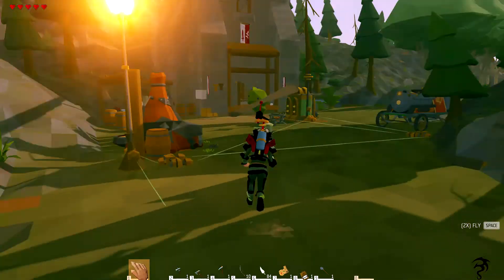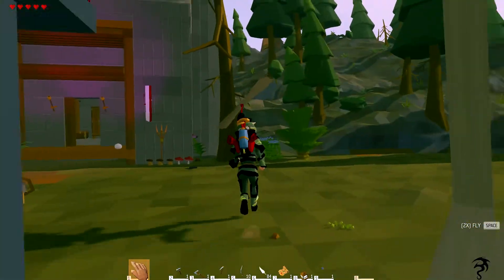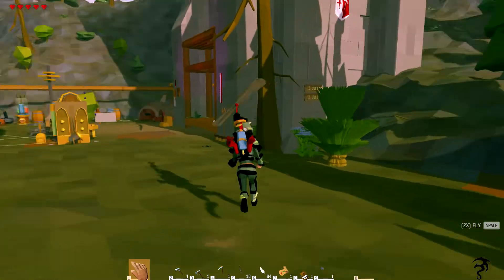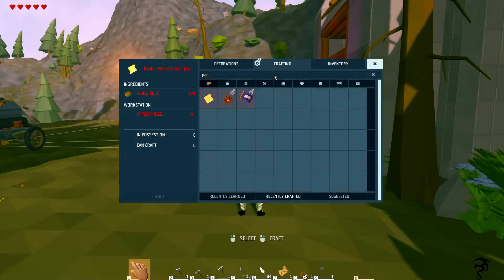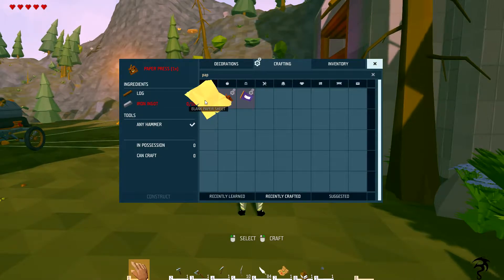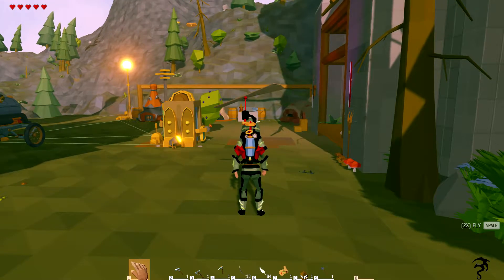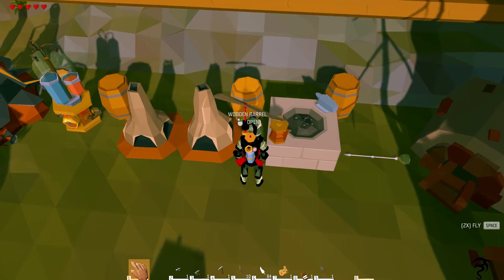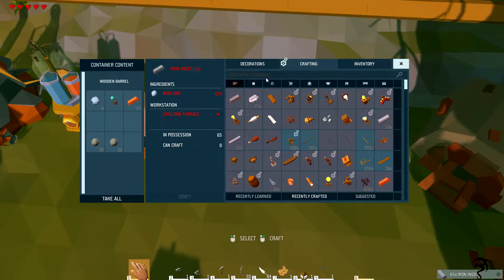I'm starting to run out of new things to craft other than building, and I'm just not feeling the building for some reason. Let's see what we need to make the paper mill — paper, black... I can already make paper. It says I need a paper press to make it. I need iron ingots. It's just wood and metal; I'd think there'd be some rubber in there for belts.